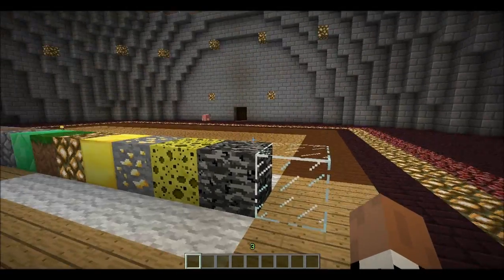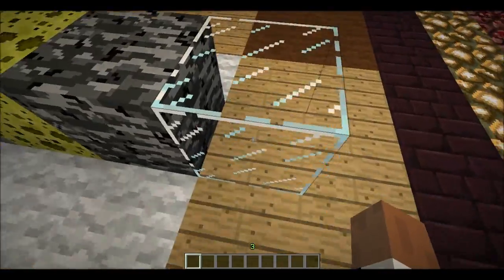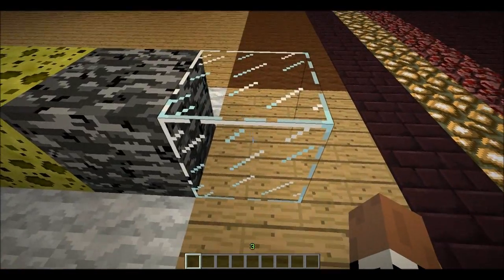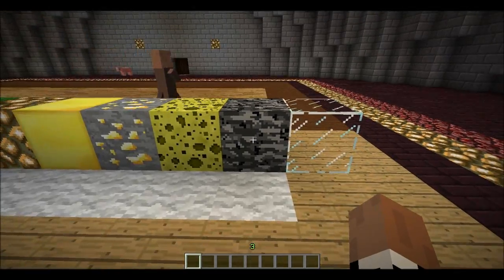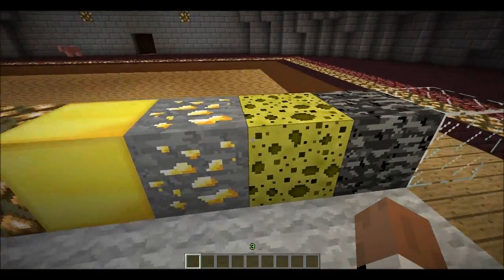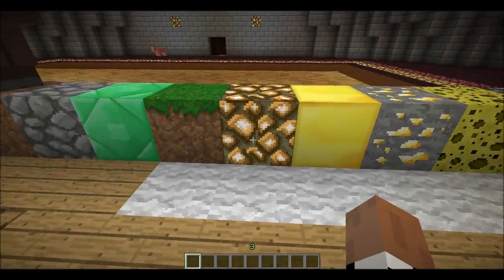What we're going to do here is just look through a lot of the blocks. Here we've got the glass — I really love the glass, how it's got the nice lines across it. The default texture pack actually has big dots along it, but that one looks really nice. I've got some bedrock here, this looks really nice. The ores look awesome in this, and the gold block looks really smooth — it looks awesome.